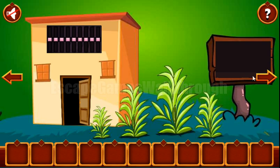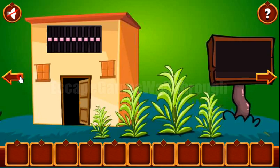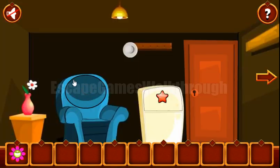Before going further, here we can take a hint. These birds are looking to the right, left, right and left. So we can use this hint on these arrows: right, left, right and left. We've got the flower.